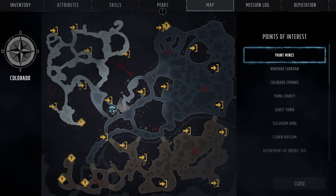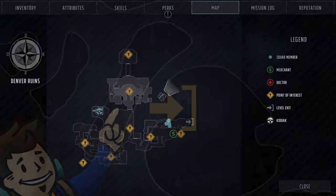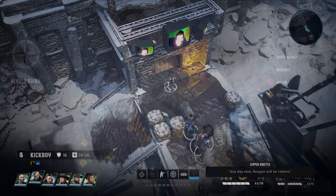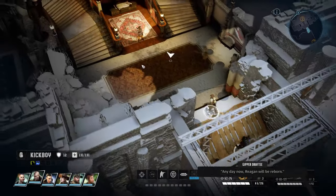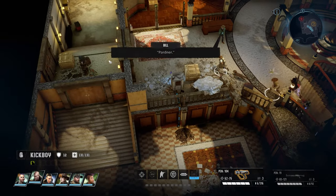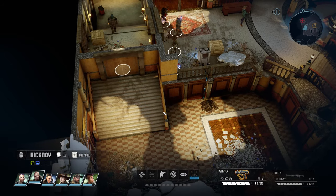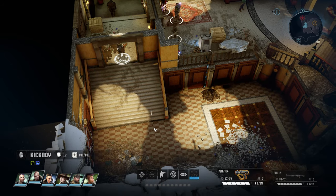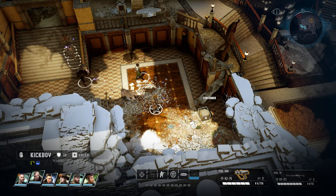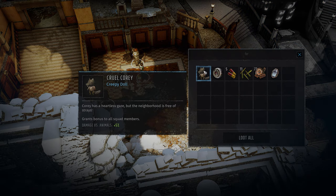Next up is Cruel Corey. Around the time you've dealt with the refugees in Colorado Springs, you may also get some engineers at Ranger Base, at which point you can outfit your vehicle with radiation shielding and start heading east to the Denver Ruins. After you get introduced to the factions here, primarily the Gippers, you can head into the western White House just off to the left of the entrance, take a left once inside, go through the locked door into the ruins section, and Cruel Corey will be within the container there. Cruel Corey, like Thing Fred, provides a 5% damage bonus to your party, except versus animals.